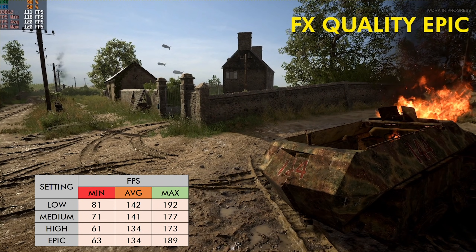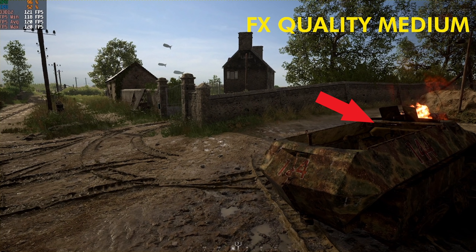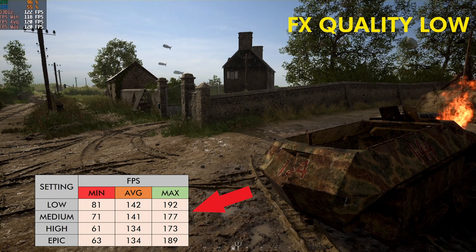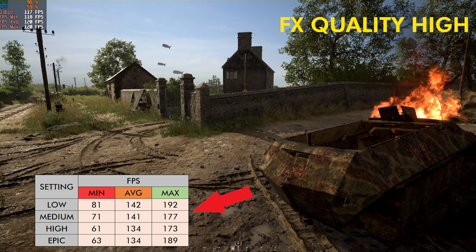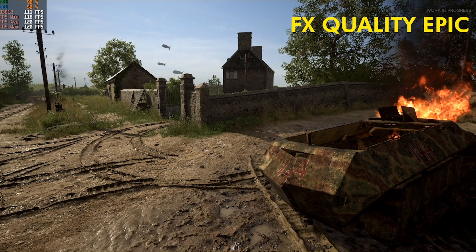The effects quality setting is one that's going to depend heavily on what's going on on screen. If you notice the game hitching up when there's a lot of explosions going on — like bombing runs, tanks exploding, smoke, or whatever — then you will want to drop this down to around medium. The difference between low and medium in terms of average frame rate was pretty much the same, though I did get a lower minimum frame rate using medium. So keep it at low or medium if you want more performance, or bump it up to high or epic if you like shiny explosions.